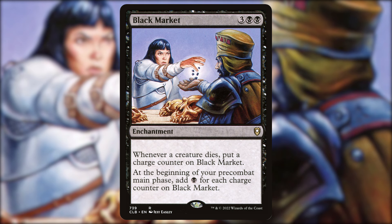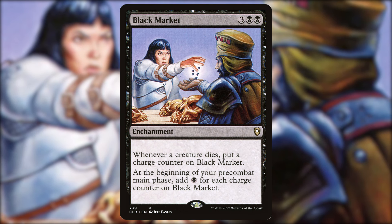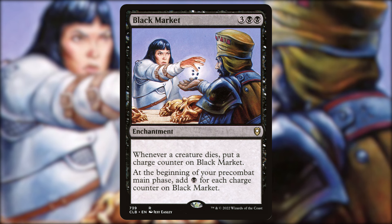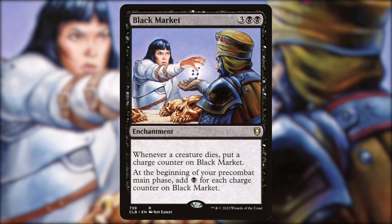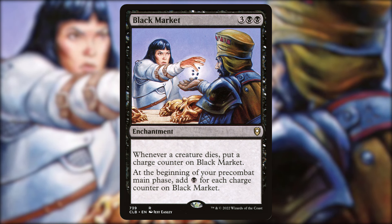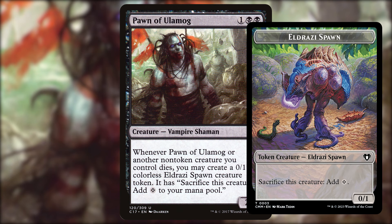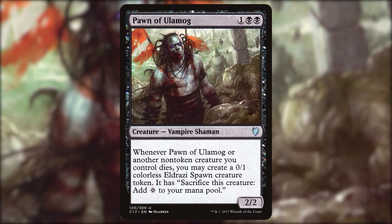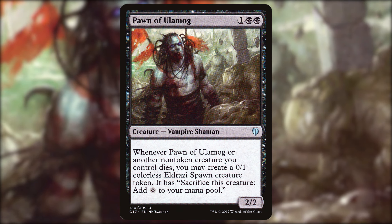For ramp: Black Market — three black black, an enchantment. Whenever a creature dies, put a charge counter on it. At the beginning of your pre-combat main phase, add one black for each charge counter. With your commander dying so frequently and cheaply, you can easily get upwards of 10 or 20 mana per turn once this is out. Pawn of Ulamog — one black black, a 2/2 vampire shaman. When Pawn of Ulamog or another non-token creature you control is put into a graveyard from the battlefield, create a 0/1 Eldrazi Spawn token you can sacrifice to add one mana. That gives sacrifice triggers plus ramp in one.